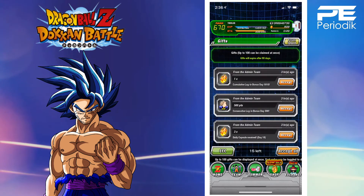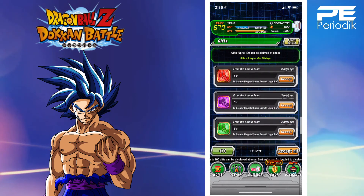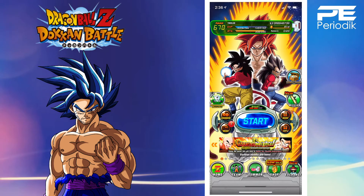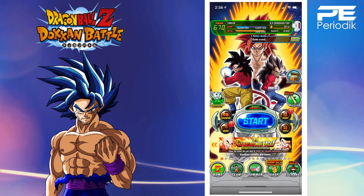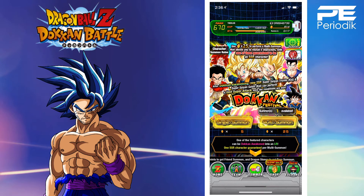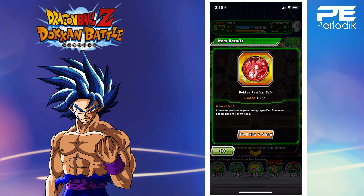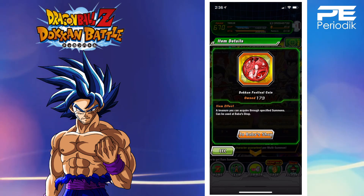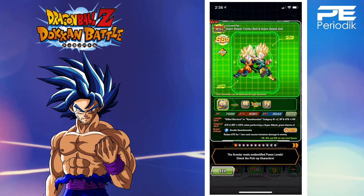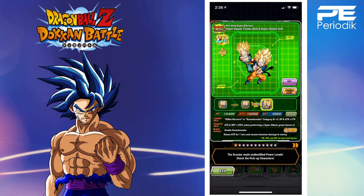Let's exit out and grab our dragon stones — login bonuses and stuff. Make sure you're doing all the events; you can get 32 dragon stones just from the missions. How many coins do I have? I'm so low — 173. I've been using them like crazy. Alright, Physical Go-Tanks — let's take a look at the super attack real fast.